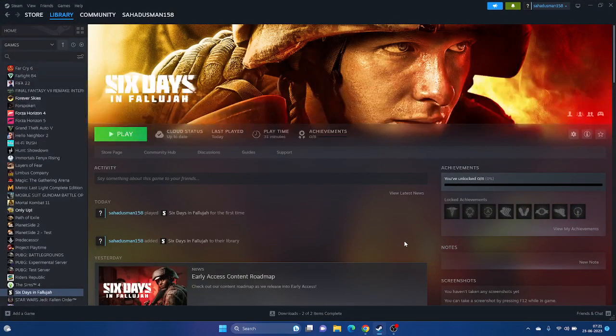Hello guys, welcome back to Tutorial Tips. In this video we're going to talk about how to fix Six Days in Fallujah crashing issues - it is not launching, won't launch, freezing, stuttering, low FPS drops, stuck on the screen, and even black screen for many users when they're trying to play Six Days in Fallujah.